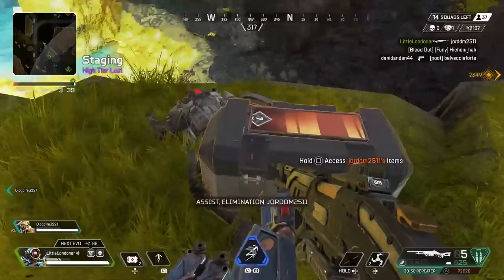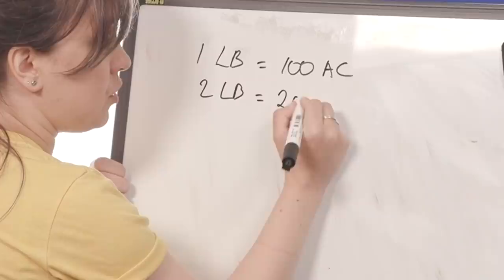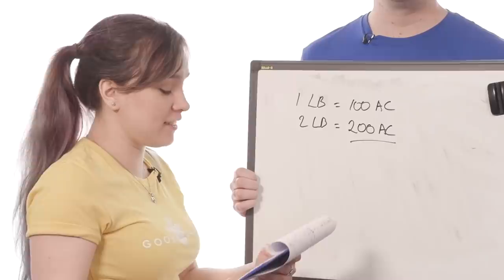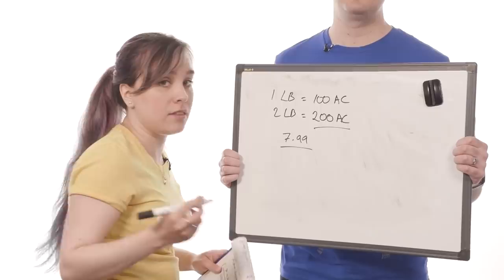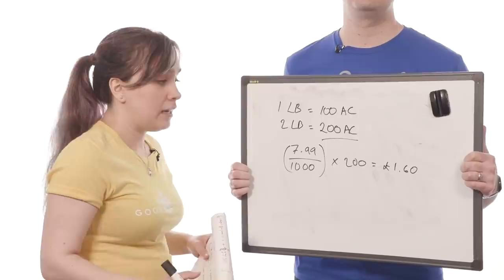One loot box is 100 Apex Coins, so 100 Apex Coins times two equals 200 Apex Coins. To work out what this is in real cash money, we take the base pack price of Apex Coins — $7.99 — divide it by the number of coins you get in that pack, which is 1,000, then multiply by 200. And we get £1.60. So far that is the most generous of the lot, but do bear in mind that you are being given loot boxes, so it's kind of like your boss paying you in raffle tickets.